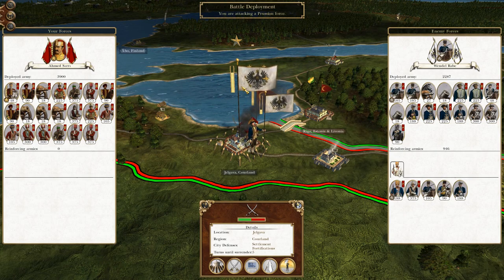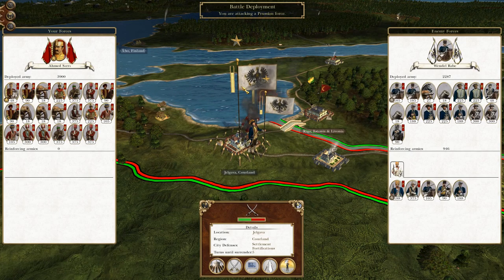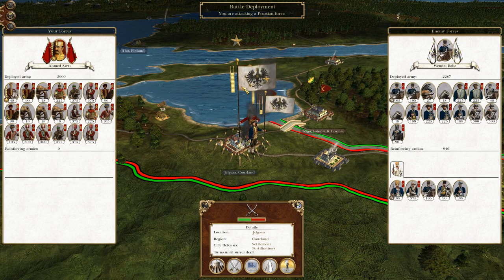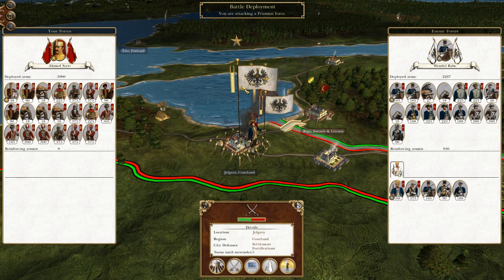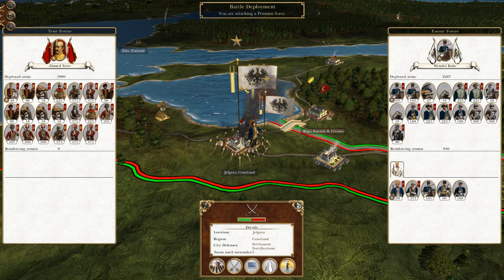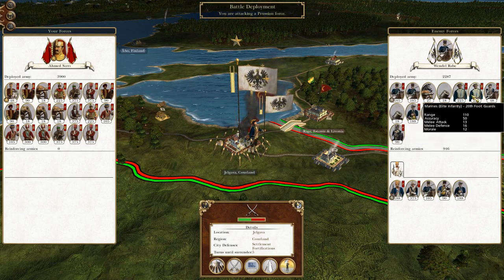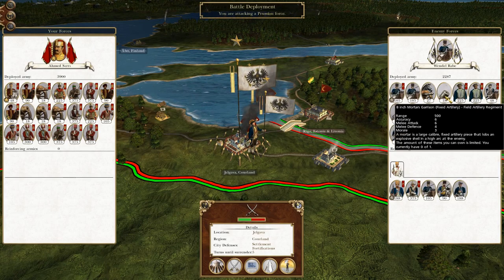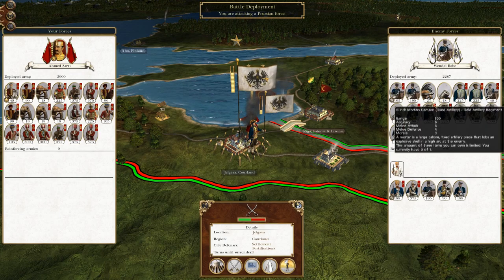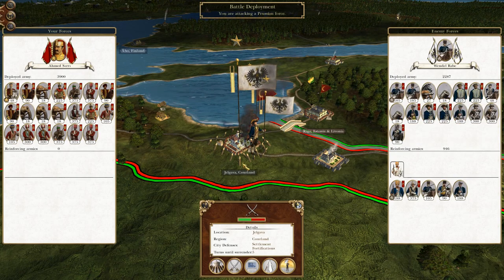What's up guys, this is the Roverman and I am back for the next episode of my Empire tutorial. We're playing as the Ottoman Empire. Before we left off, we were crossing from Riga into Jalgava and we have to attack a Prussian army holed up inside — but bear in mind they have lots of elite troops and mortars, so we must be careful.